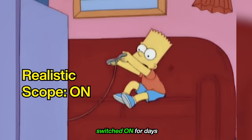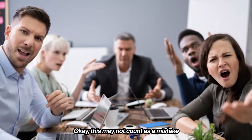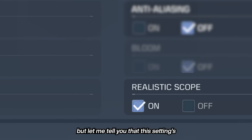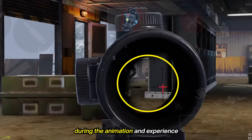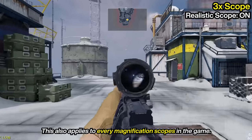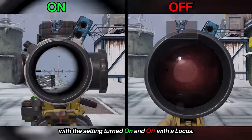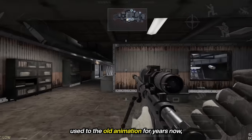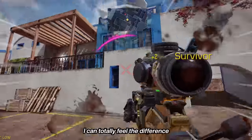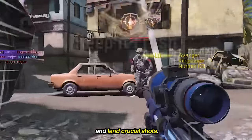I've been playing with the realistic scope setting switched on for days so I can honestly share my thoughts about it. This may not count as a mistake a player would normally make since it's all about personal preference, but this setting is actually underrated and players are making a huge mistake for sleeping on this cool feature. With realistic scope on, you'll get to see through the scope during the animation and experience a smoother motion when aiming down sights — this also applies to every magnification scope in the game. Here's a side-by-side comparison with the setting turned on and off with a Locus. It felt pretty weird at first because I was already used to the old animation for years, but after giving it a shot for a couple of days, I can totally feel the difference. Sniping felt more fluid, I can catch a glimpse of my targets, help me adjust my aim, and land true fell shots.